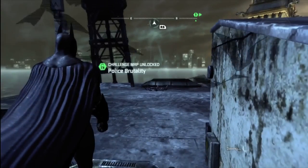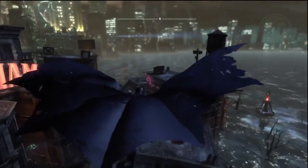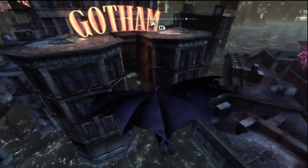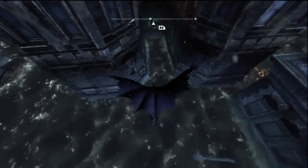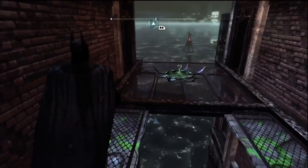Since you're getting a super easy one you're about to get a super hard one. Start from the north side of the GCPD building and glide down. Dive, then pull up and hit that pressure pad immediately, grapple, and you will get the trophy.